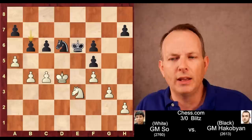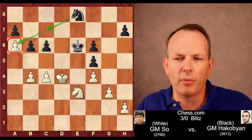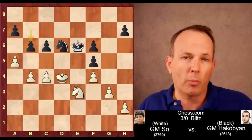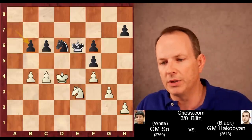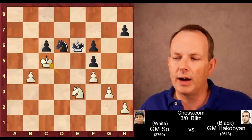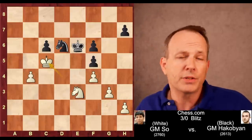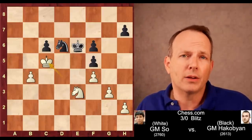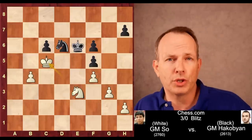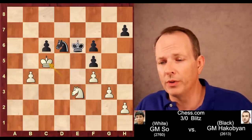It looks like he could play A6 and set up one of those potential sacrifices, but the problem is Knight to E8 and the knight comes to C7 — the A6 pawn would actually be in trouble. So Wesley goes ahead and takes on B6. Now C5, BC5 check, KC5. So many of the pawns have been eliminated, meaning that black can still hold this position. He's given himself a real chance and has to play precisely, but it is possible for him to hold this endgame.